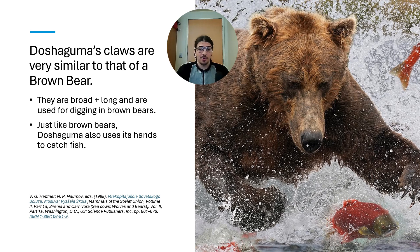Another use for these wide paws is fish capture. Doshaguma is known to eat fish when it's in the Scarlet Forest, and potentially also in the Windward Plains, though it has not been observed. The Windward Plains does have fish in the ecosystem that Doshaguma could potentially eat, though it would probably be competing with aquatic predators like Gagios, which are known to be fish eaters. This is very similar to brown bears, which are clearly a large inspiration for Doshaguma in terms of both anatomy and behavior.